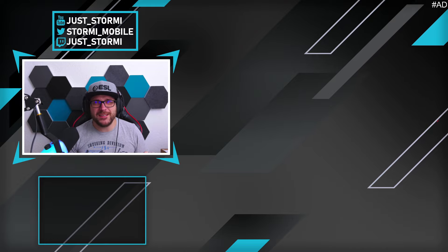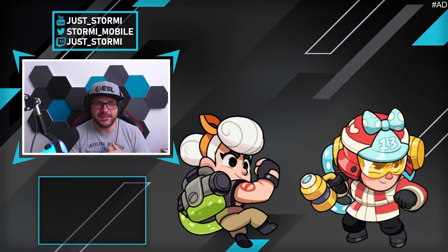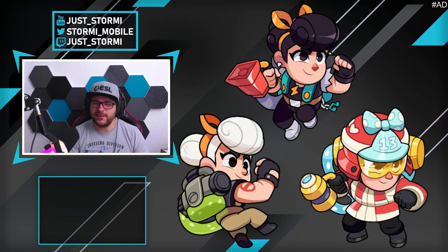Coming next to another healer — it's Pam — and there we got some really decent skins: the Spirit Buster, the Firefighter, and the Boombox. Especially the first one, the Spirit Buster — it's pretty simple but I really like the color design with the green backpack. That one is my favorite of those three skins.